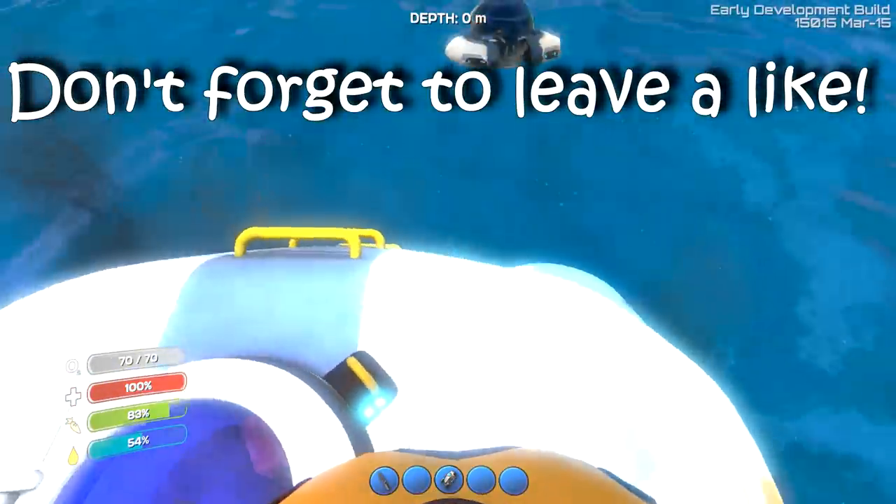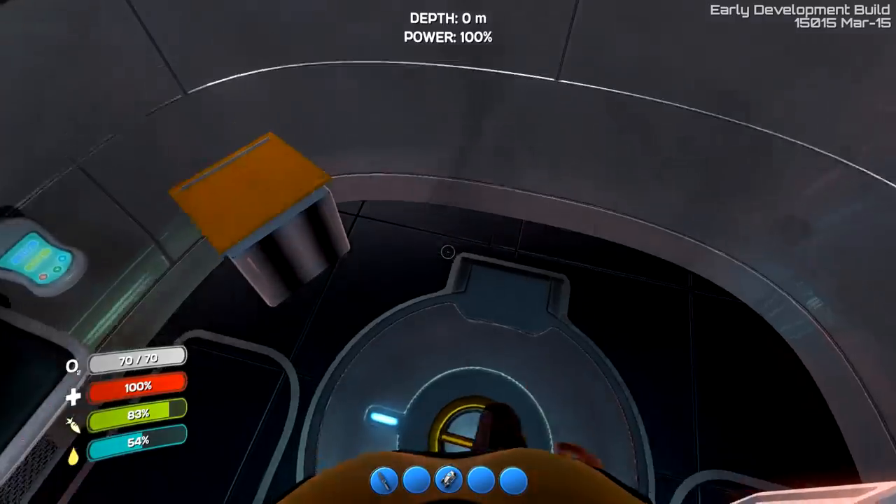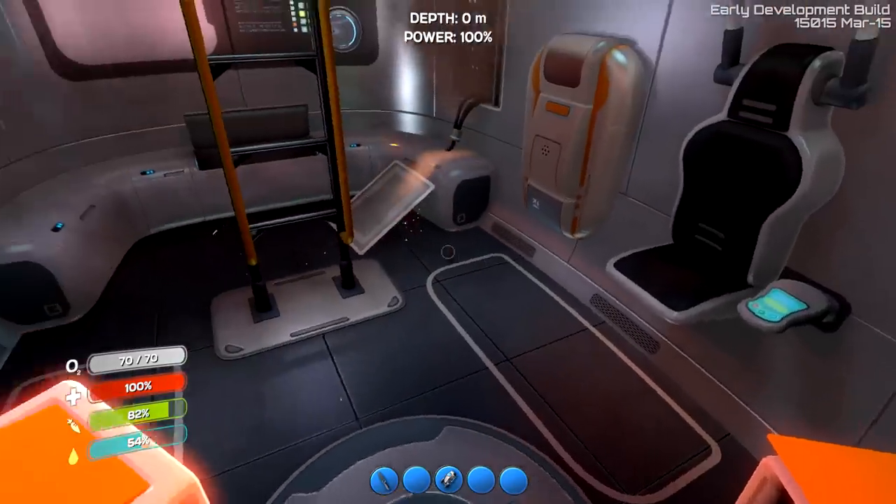I've noticed a few changes. When you click the ladder to climb up into the pod, you actually then have to click board to get into the pod. That's nice. The box has kind of been redone — you can see it's got nice graphics.